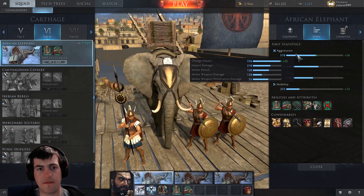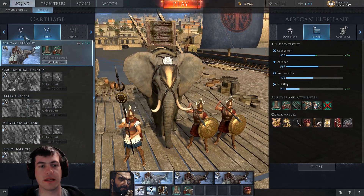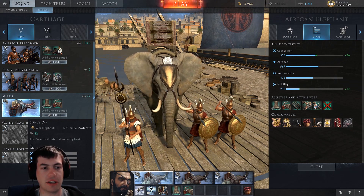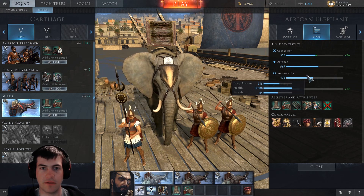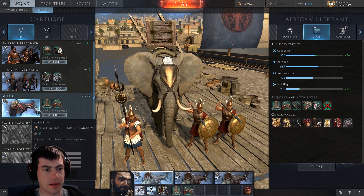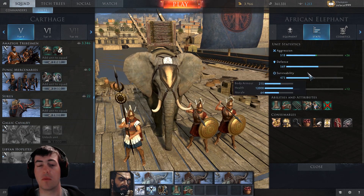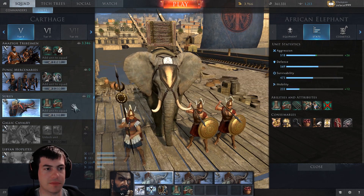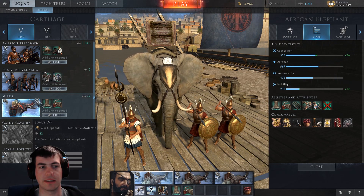Statistics-wise, it's very similar — just a slight increase over the tier 5 Souris elephant. They have 220 body armor on the Souris elephant, so it basically plays out very similarly in terms of statistics, but it's just a bit quicker. This has a base movement speed of 4.1.